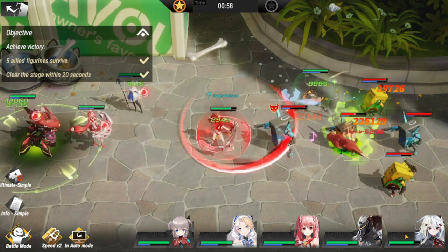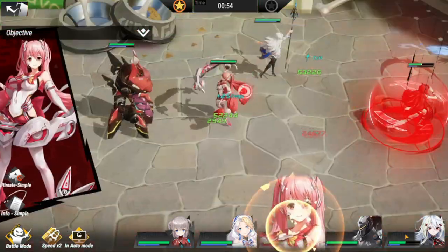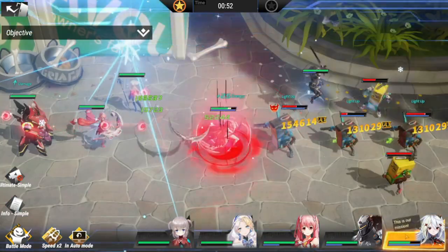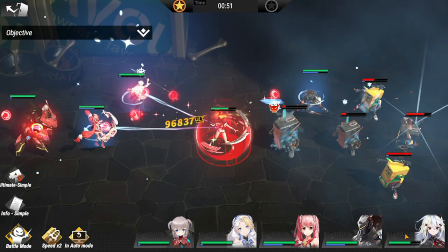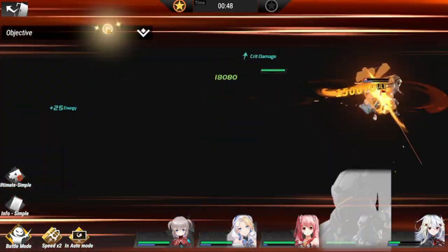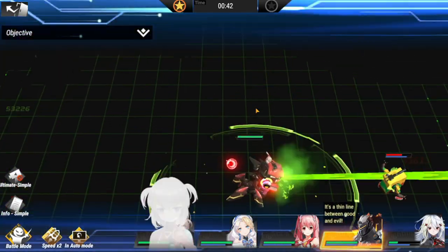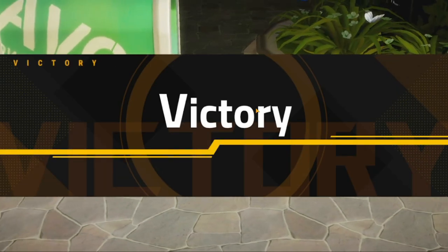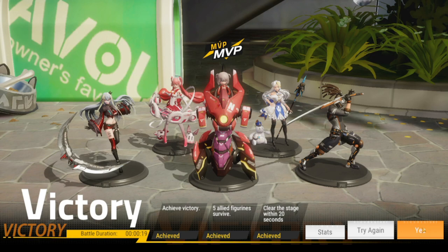The concern with this lineup is that sometimes it seems like you lack the firepower, but it's definitely going to be just fine. If you put in Cruces, you'll actually lack even more firepower. We need to clear this in 20 seconds — we have four seconds to spare. There you go, cleared in 20 seconds — three-star clear!